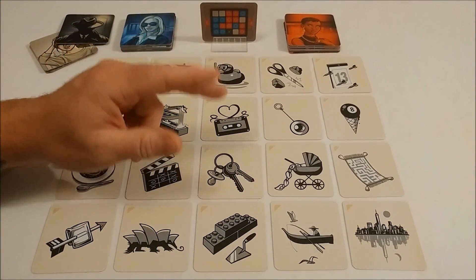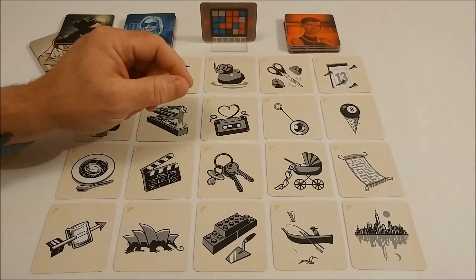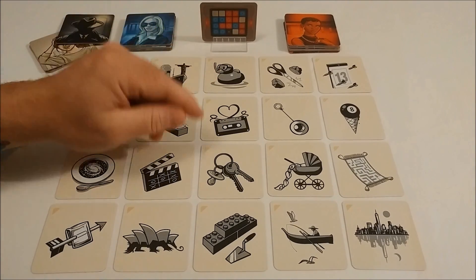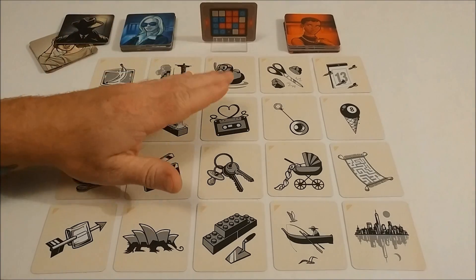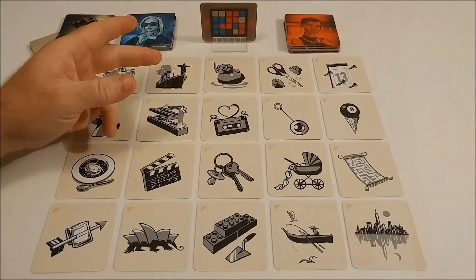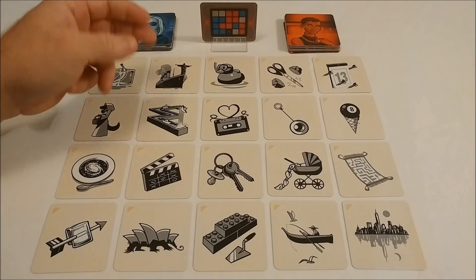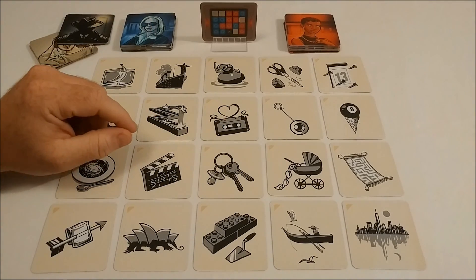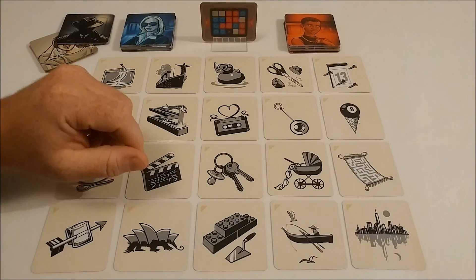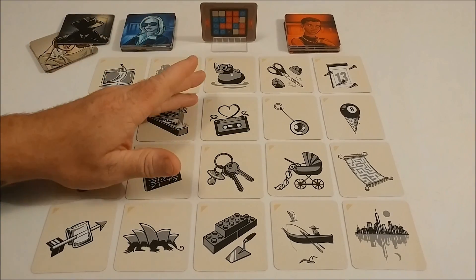The number works in two ways. It tells the team how many cards they're trying to tie together with that clue, but as long as they're correct, the team gets one more guess than the number given. And while a team may choose to stop at any point on their turn, there are a couple of other ways to end your turn as well: by guessing an opponent's card, guessing an innocent bystander, or losing the game immediately if you guess the assassin card.